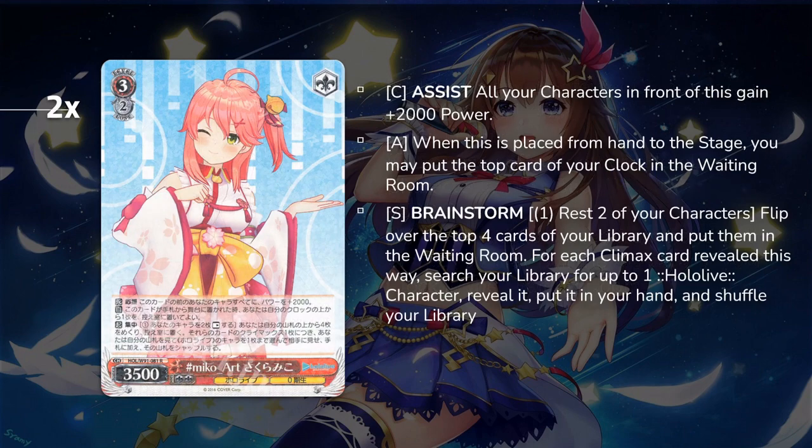Next is the 3-2 Miko. This is another Brainstorm — a rest-two salvage Brainstormer. If you play this from hand, it's also a healer and a frontal 2k assist. This is a good standby target: normally when you have to standby your last card to power up your board, you might not want to play over a Brainstormer, but with this card you still get to keep your Brainstorm and get a nice 2k power pump. Make sure your walls never fall down.